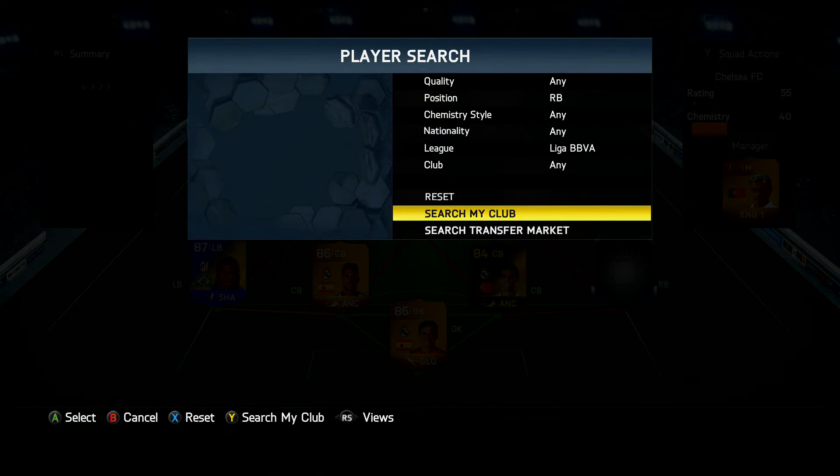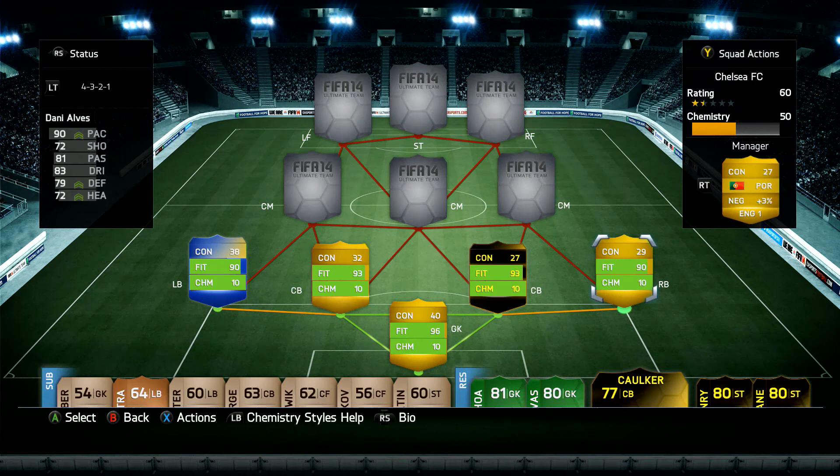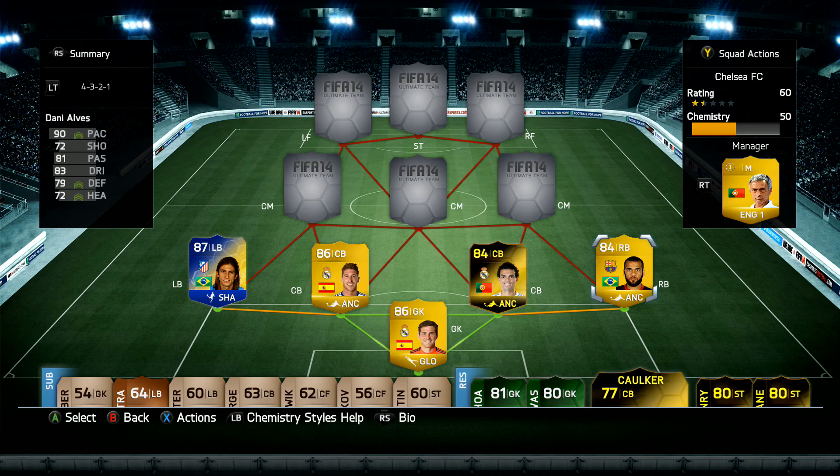On right-back we have Dani Alves — obviously quick with four-star skills. He's got 90 pace, 72 shooting, 81 passing, 83 dribbling, 79 defending, and 72 heading. Really good card.